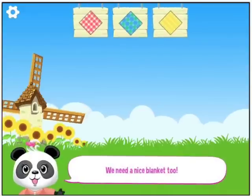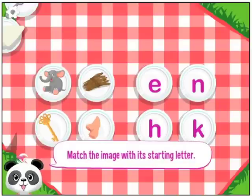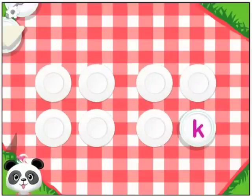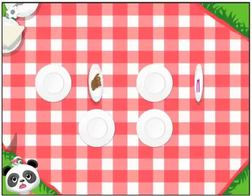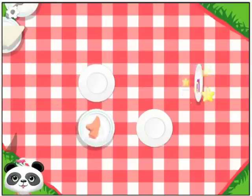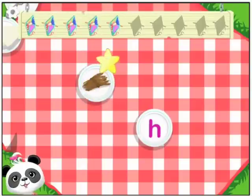We need a nice blanket too. Yellow — matches the sunflowers. Match the image with the starting letter. K. There are more in this memory game than there were before, so they are getting incrementally harder. That's not it. Elephant. Nose — N. H. Way to go!